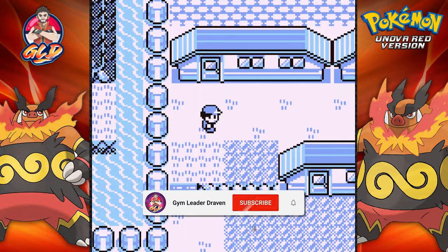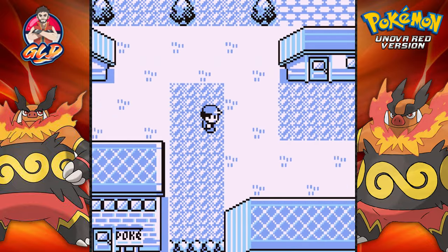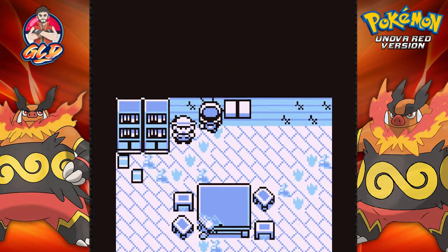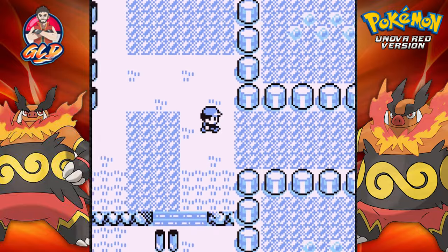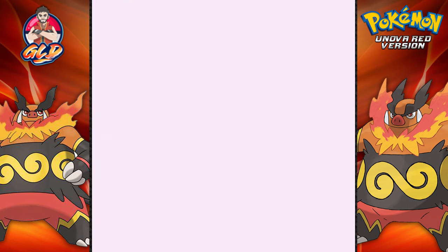My curiosity just hit me again — the Cerulean Cave looks like I'm going to have to pay that place a visit. I don't know, we'll see. I kind of want to see what kind of Pokemon you can actually find in there. Holy crud, the world is my oyster!